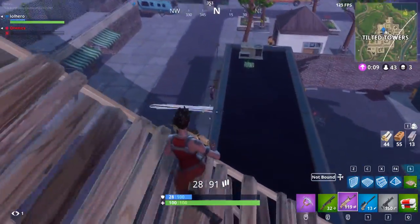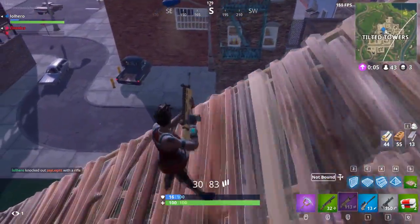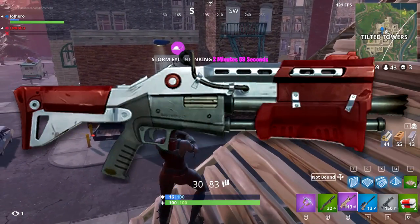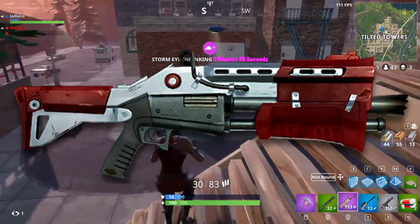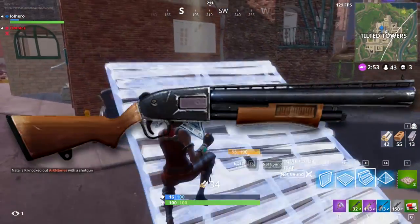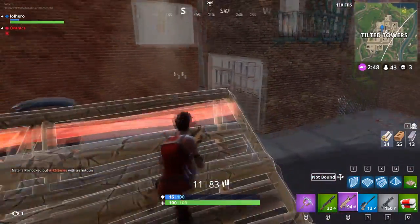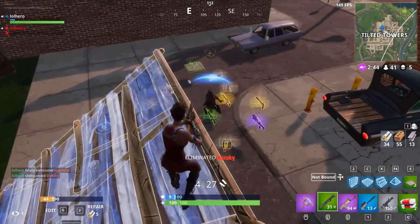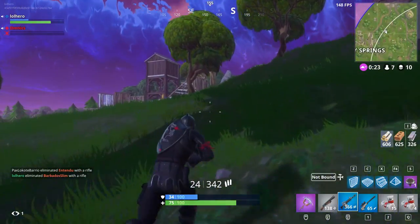The first thing we're going to go over is what exactly a double pump shotgun is. There are two shotguns in Fortnite: the tactical shotgun and the pump shotgun. The tactical shotgun has a rapid fire rate and does less damage than the pump, while the pump has a much lower fire rate but does more damage. There's a clear pro and con to using each — higher fire rate with the tac, lower fire rate but more damage with the pump.